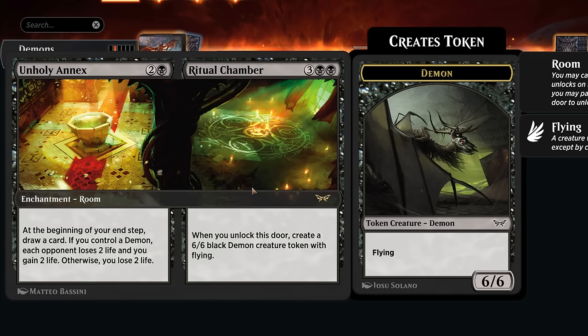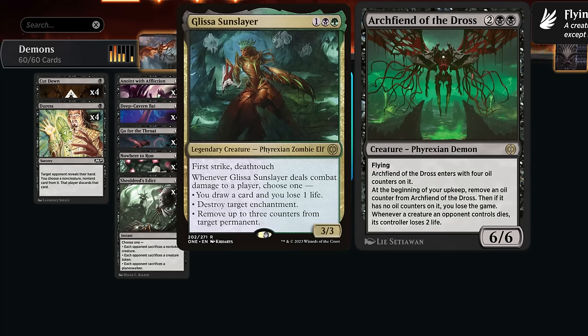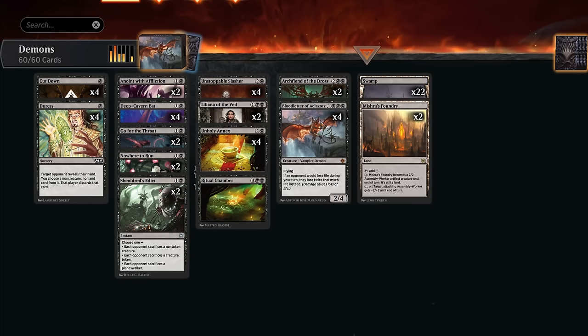We've got more demons with two copies of Archfiend of the Dross, a four-mana 6/6 flyer: whenever a creature an opponent controls dies, they lose two life. It does have a drawback with oil counters which can make us lose the game, but usually doesn't come up since we can often close out the game before it happens. Just have to watch out for opposing copies of Glissa hitting us, since that can potentially remove those oil counters.